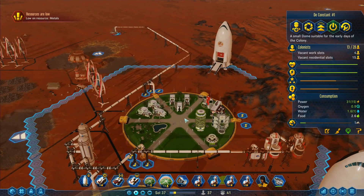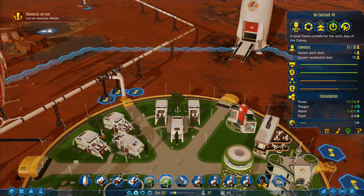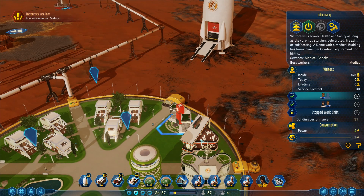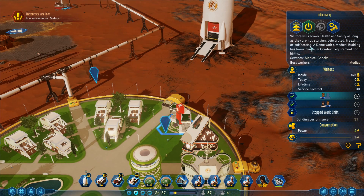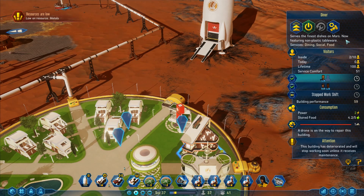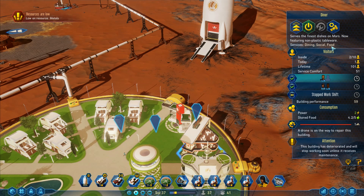Now, in our dome here we've got disabled work slots at nine. I've got 24 colonists in this dome and 13 in the other. Four vacant work slots. Three people working in the infirmary — 'visitors will recover health and sanity as long as they are not starving, dehydrated, freezing, or suffocating.' This one over here 'serves the finest dishes on Mars, now featuring non-plastic tableware — services: dining, social, and food.'